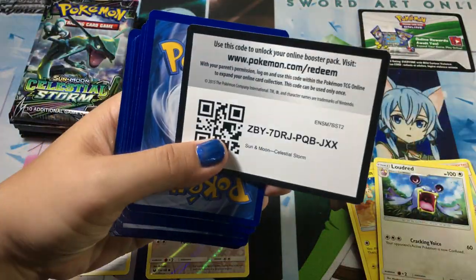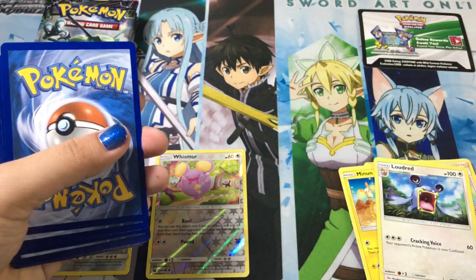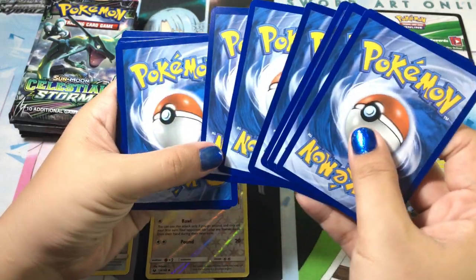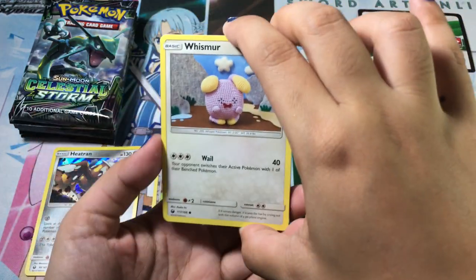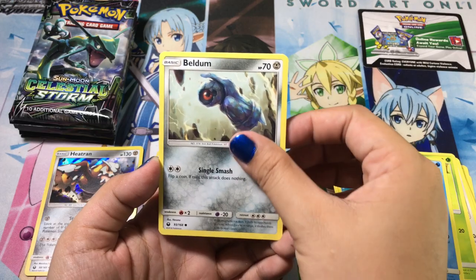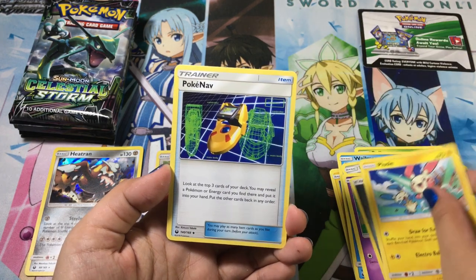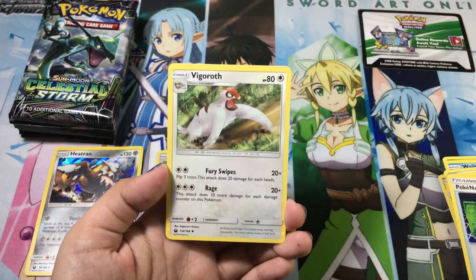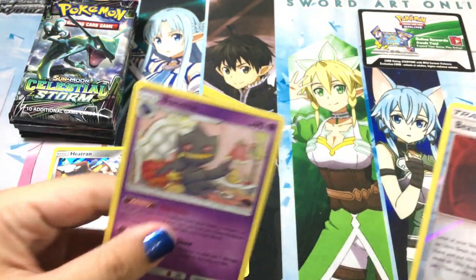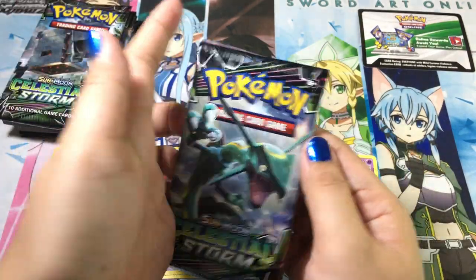Next we have the Blaziken pack art. Celestial Storm has a prism star card so hopefully we get some. We get: Whismur, Bellsprout, Whilmer, Spoink, plus a minor upgrade. We also get a Pokenav Plus, Aggron, Beast Ball, and a Banette regular rare.